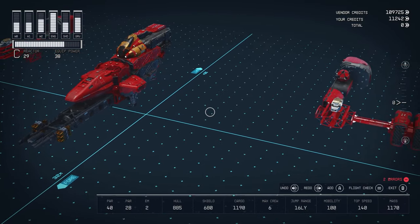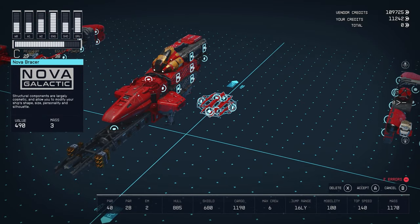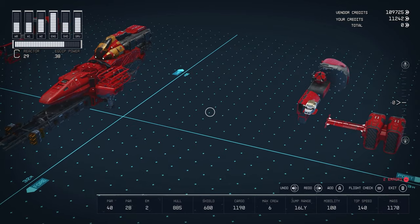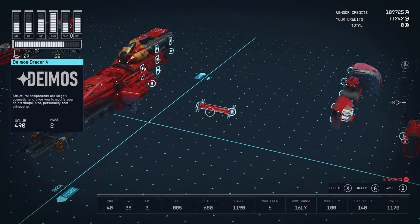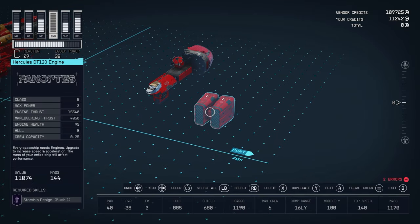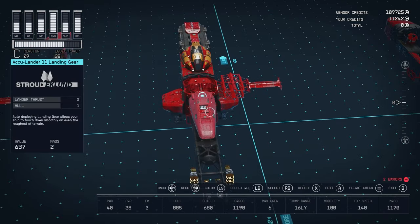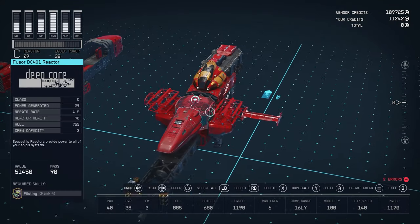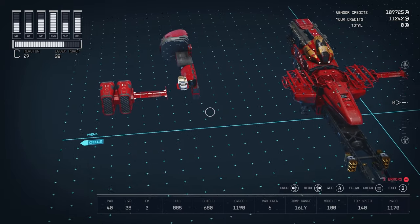Next we want to add the wings. Just like the previous versions of the Swordfish, I have the Nova bracers — they're light and have a good shape — and then only one DEMOS bracer. I shortened it from two DEMOS bracers because the wings just felt too long for the more compact version we have here.